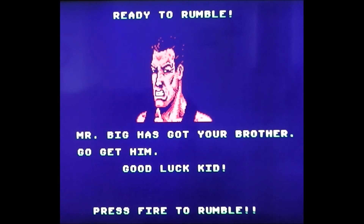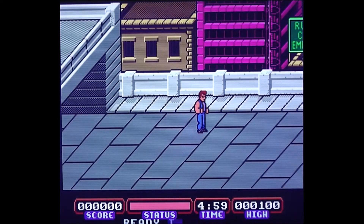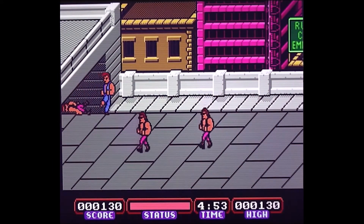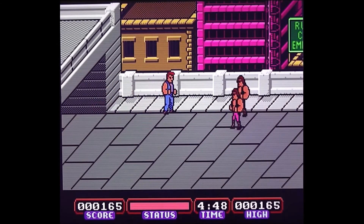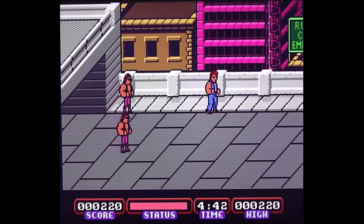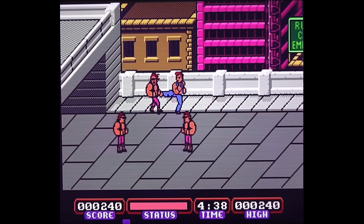Story-wise it's slightly different here. In the original version, your brother Matt had been shot dead by Mr. Big; in this version it looks like he's been kidnapped. On the original version you started off in a multi-story car park, and here it looks like you're on the roof of one. The original game did feature bikers trying to mow you down in the first level, so it's definitely inspired by the original version.